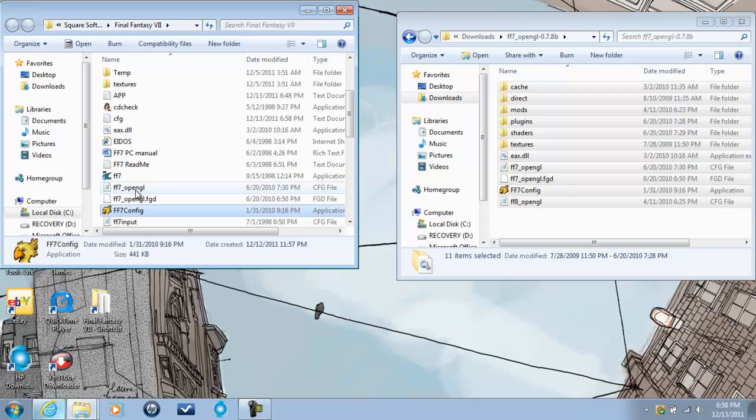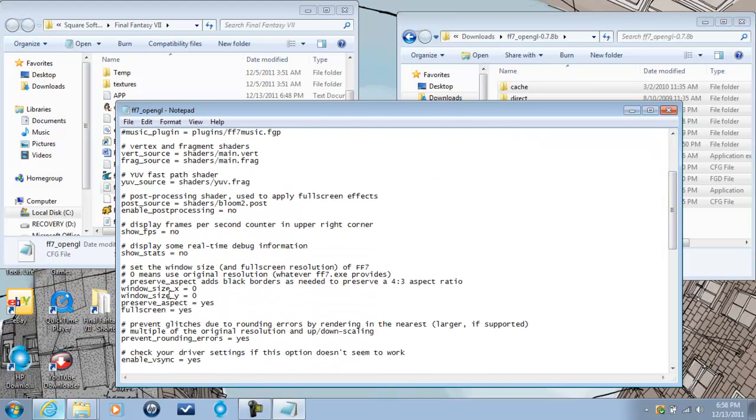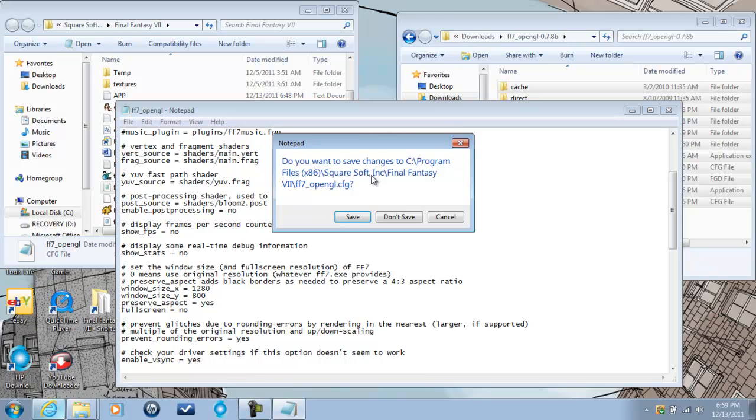The second thing is to open the FF7 OpenGL.cfg file, which will allow you to make some edits such as the window size and the screen aspect. We want to change the window size — I'll set it to 1280 for the x coordinate and 800 for the y coordinate, and I want to change it from full screen. Once you're done with that it will ask you if you want to save it. It's important to have the notification process to a minimum, otherwise this will be hindered and you will not be able to save it. So we now save it.